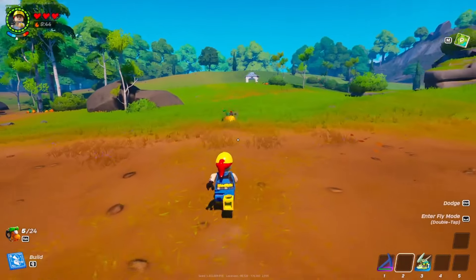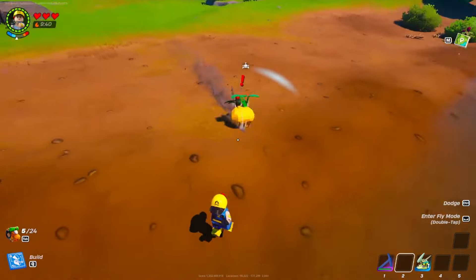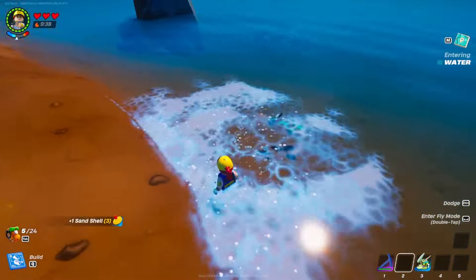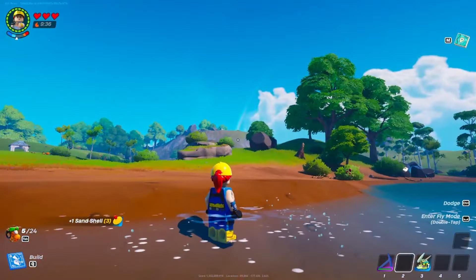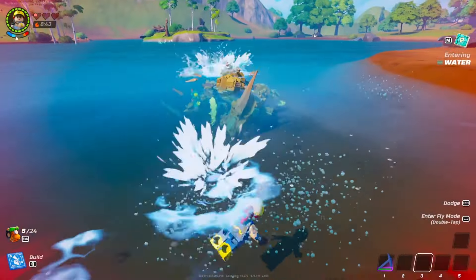Tip number two: you can instantly eliminate any roller inside of LEGO Fortnite by making it go into water — it instantly dies and drops the sand shells. The same applies for a brew; if you make it go into water, it instantly dies.